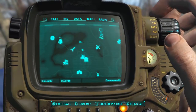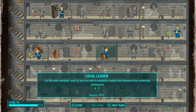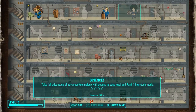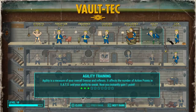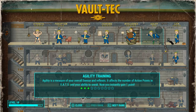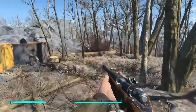We have more perks that we need to spec into, especially for the DLC - which is the Robotics Expert perk. As I level up from now on I'm going to be speccing more into my SPECIAL stats, especially agility, endurance, and perception, until they all reach 10.